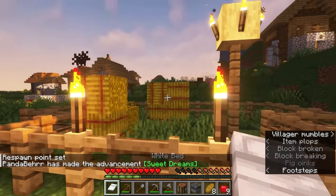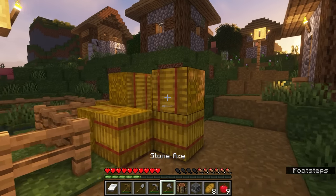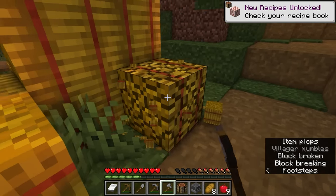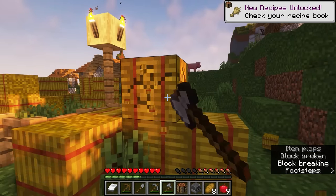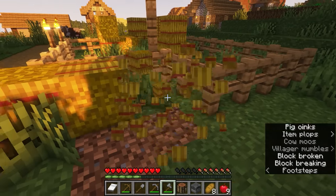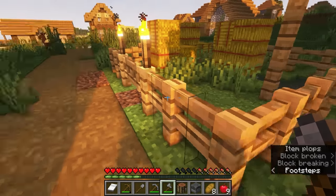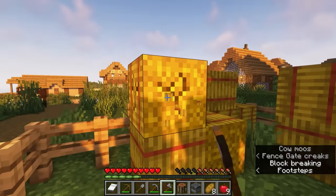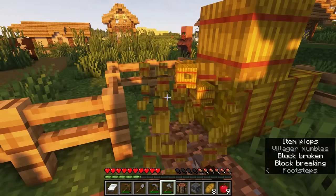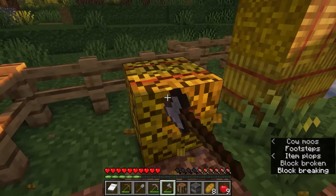All right, new day. I already looked in all these houses — there really wasn't much for chests. I'm just going to grab some of these hay bales so we can have some extra wheat to make bread. We don't have to worry about food for a while, which is one of the best things about finding a village first thing. You just grab a whole bunch of bales of wheat and you never really have to worry about food until you have your own farms going.